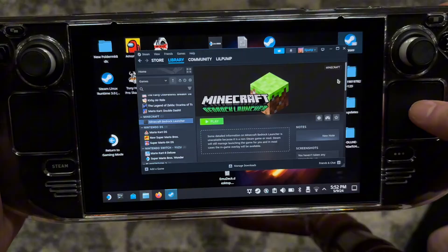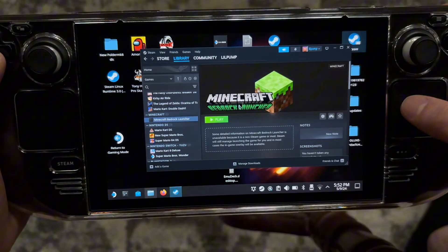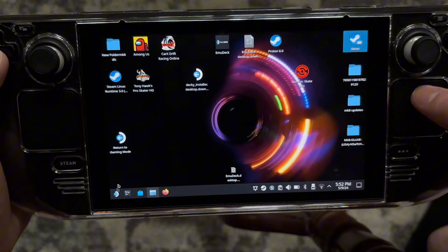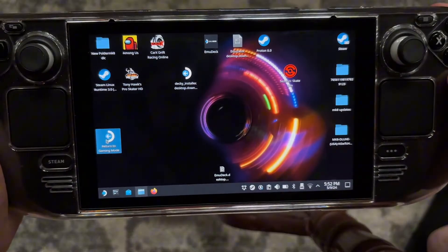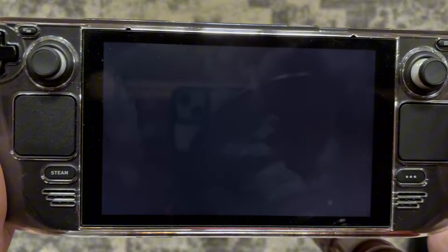Once you go out you can launch this from gaming mode, so you want to click Return to Gaming Mode. The controls won't work when you're in desktop mode, so you have to be in gaming mode for the controls to work.